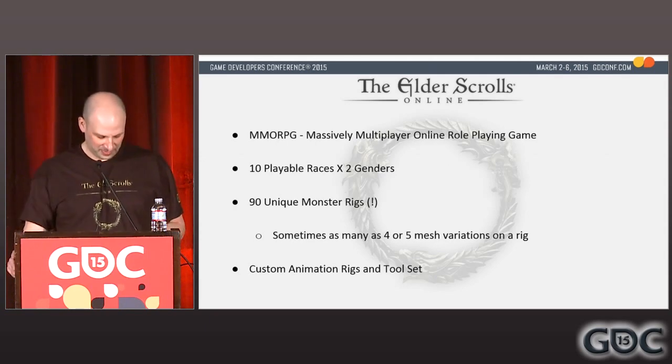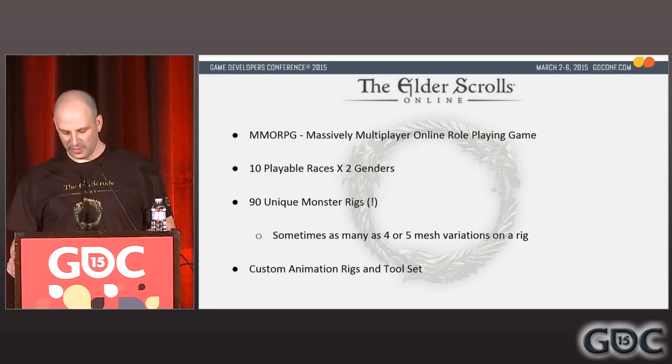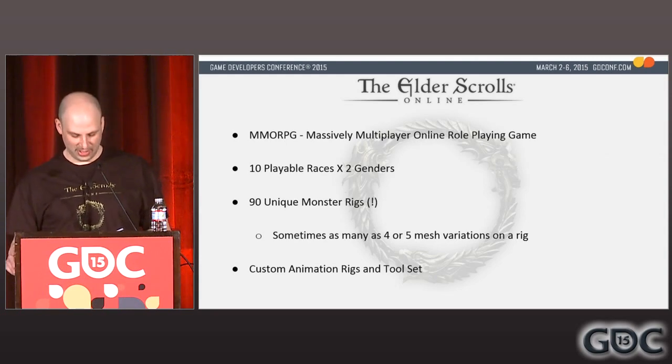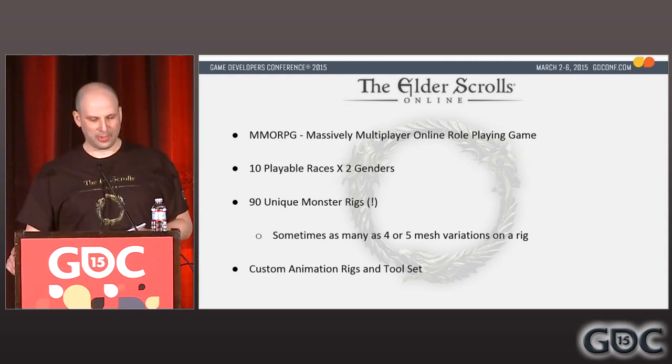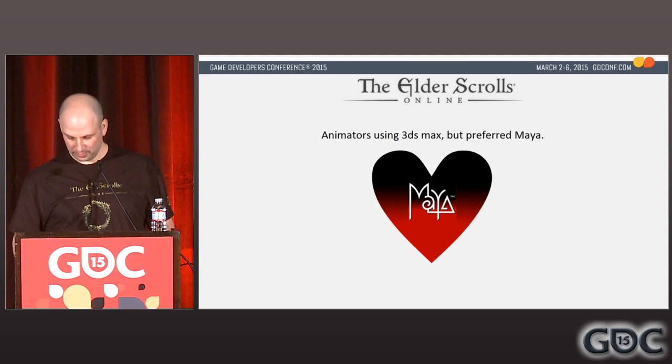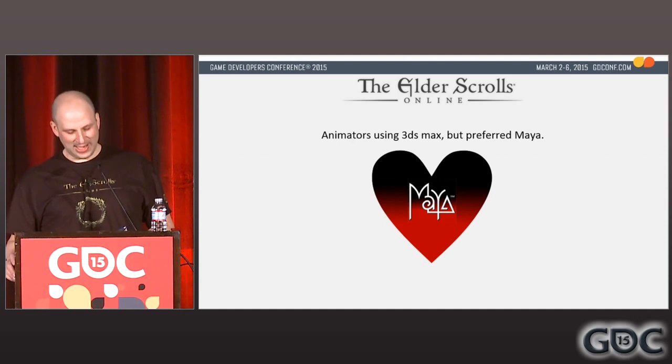ESO is an MMO — massive is the operative word. We had ten playable races multiplied by two genders, mostly variations on human or elf, but we also had two beast races: the Khajiit, or cat-headed humanoids, and the Argonians, or lizard-headed humanoids. We needed to expose a system for customizing playable characters' physiques and faces. We had a very ambitious 90 — yes, 9-0 — unique monster rigs, and some of those rigs had as many as four or five mesh variations.